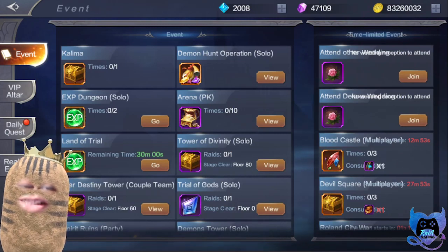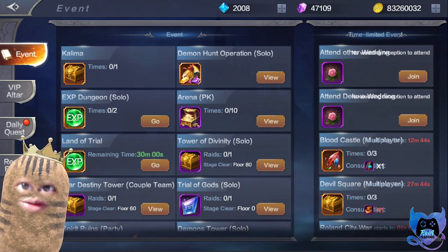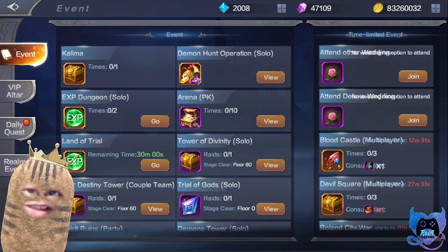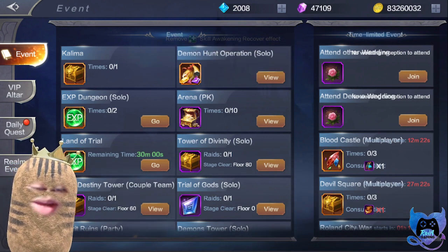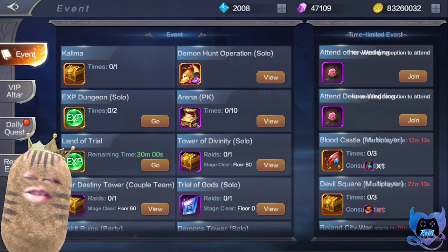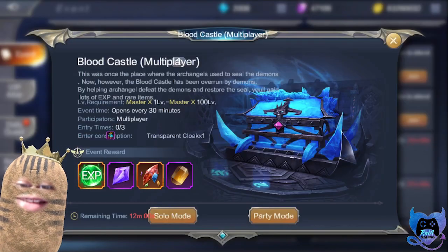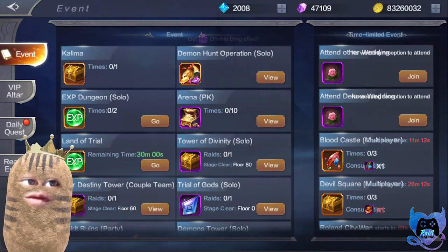Another way is Blood Castle. For Devil Square and Blood Castle you can only do these three times a day. For Blood Castle you're given 10 minutes to finish the whole map. What we normally do is stay on the bridge part for the longest time and then, depending on our strength or BP, move at around two to three minutes before the end. Me and JP as a pair manage to finish the gate, the wizard, and the coffin in less than two minutes. If you haven't tried this you may need a little trial and error. I honestly recommend finishing the whole Blood Castle because inset gems are not easy to get.